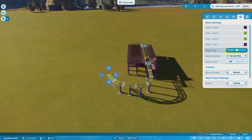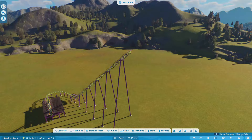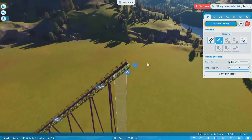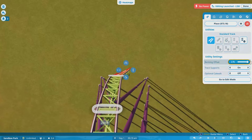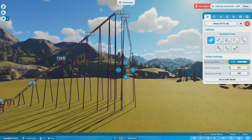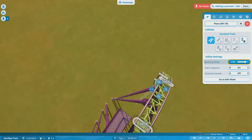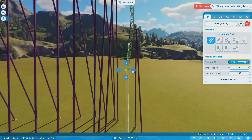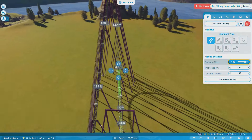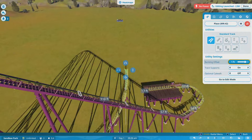Here we are in Planet Coaster 2 — I am building Hyperia at Thorpe Park. As you can see, I've already built the lift hill, the 236-foot tall lift hill all the way up. It does say 235 on the scale — just imagine it's 236, okay? We are going down that twisted 180-degree drop, one of the best drops in the world. I genuinely can't think of one that is better than that — it's a mad, mad drop.